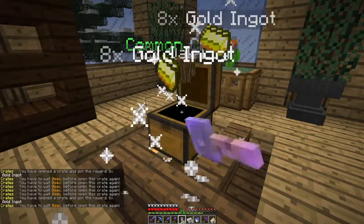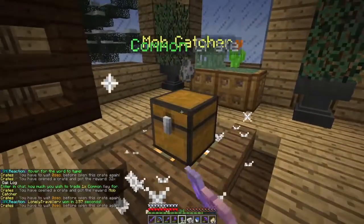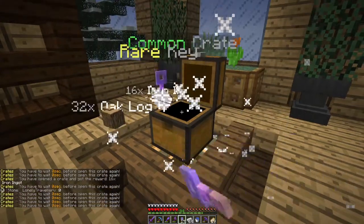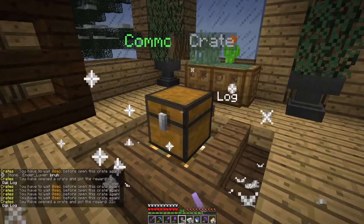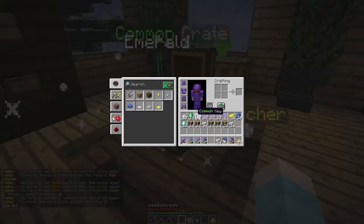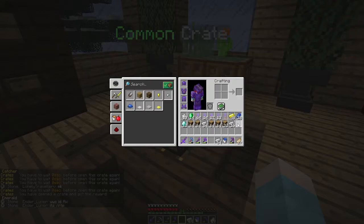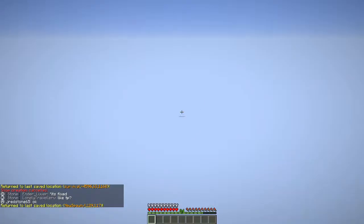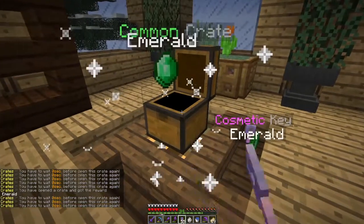I'm more than happy to get mob catches. I've got my infinity catches but I'm more than happy to take mob catches as well. We got another rare key, that's awesome. The more rare keys we get, the higher the chance we're going to get an ultra key. We got three rare keys with that stack, nice. We're on 16 mob catches now, which is awesome.